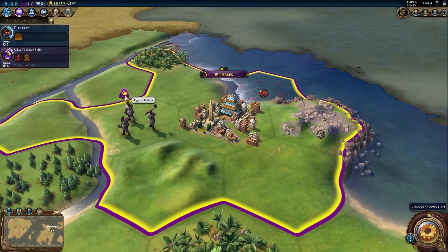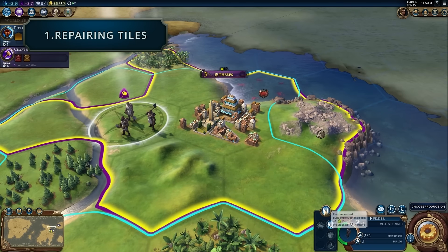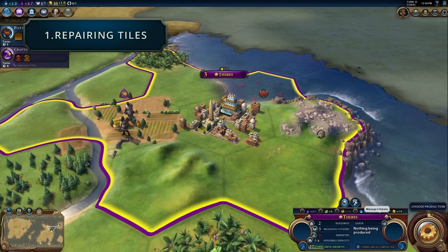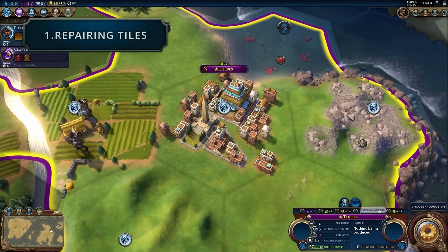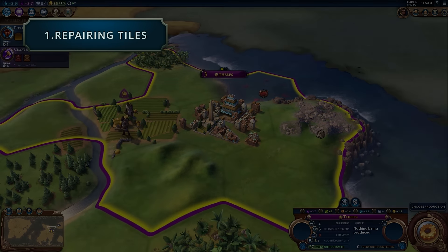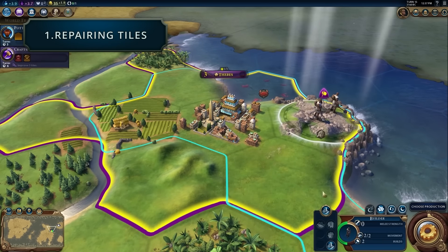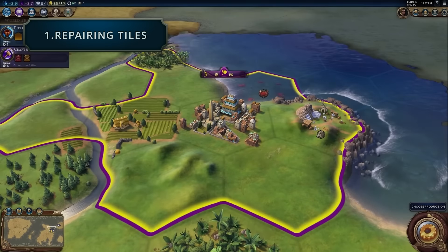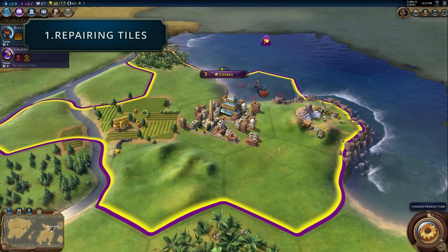First up, a lot of people have been asking how builders repair tiles. We've seen that builders repair tiles in one turn, and it does not use a charge. So if you're worried about barbarians or enemies coming in and pillaging your lands and then needing to spend builders to fix it all up — well, don't worry. It just takes time. It doesn't take a charge out of the builders.